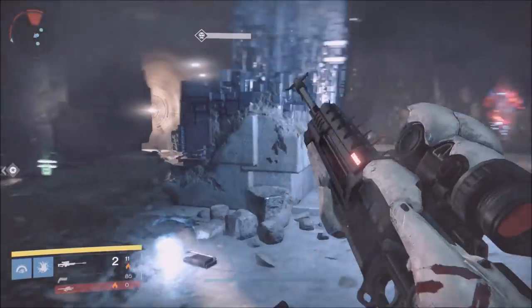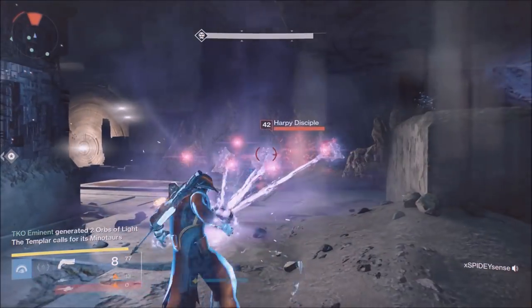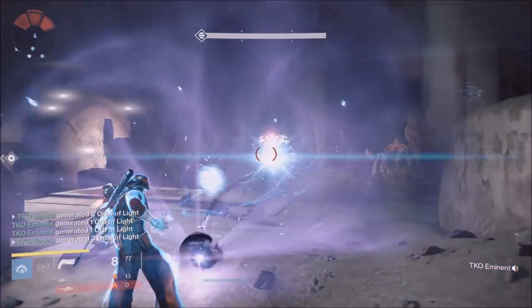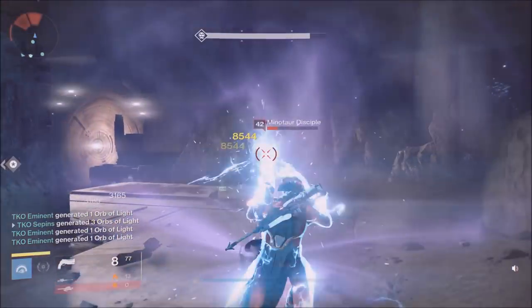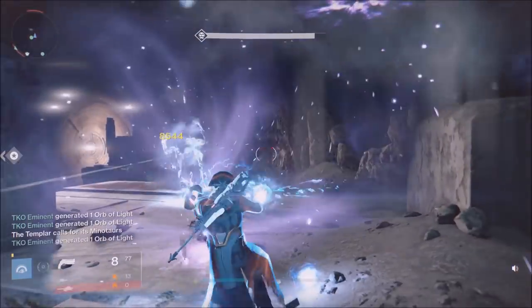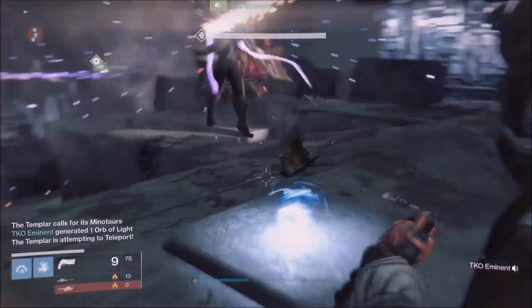What you want to do is rotate on add control — when you know your teammate pops a super, everyone else should be shooting the Templar and lowering the shield. It gets done really fast. Think about it: we got it done this fast with five people, so you guys can get it done way faster with six.